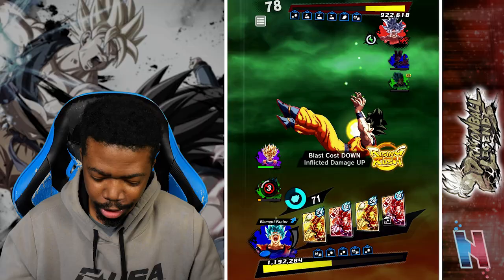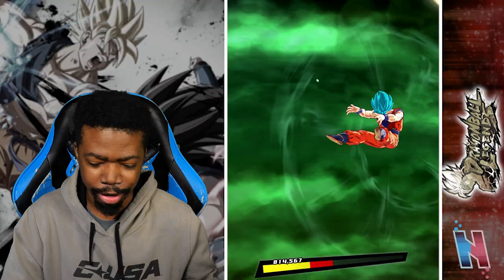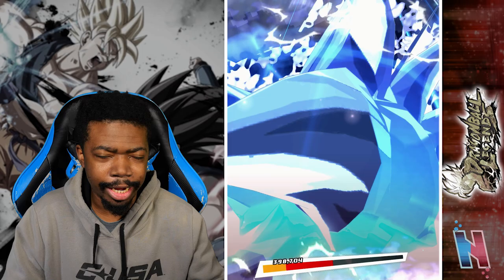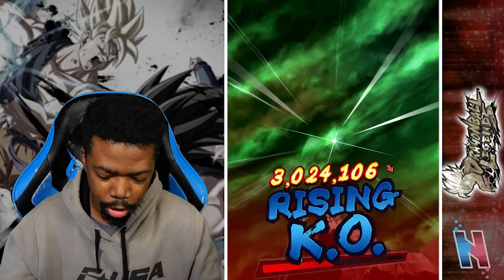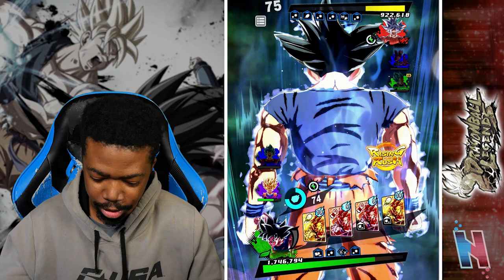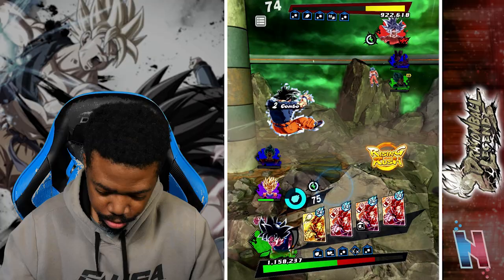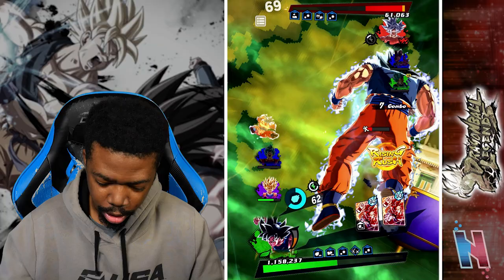The opponent seems to be brain-offing — I can't tell if the opponent quit or if they're brain-offing, one or the other. Let's just throw a ki blast. I'm not worried — I still have revival UI Sign Goku right there in the back. I can't tell if they actually quit or not, but we're not going to lose. They literally just confirmed that — they have no ultimate attack, there's no way we're losing. See, everything — bam bam, there we go.